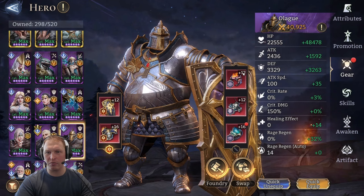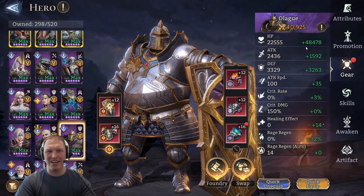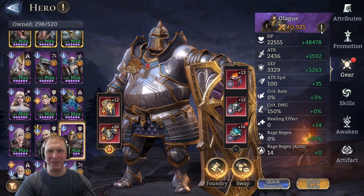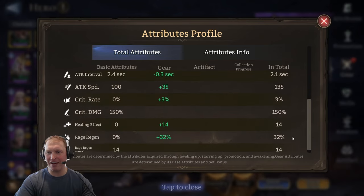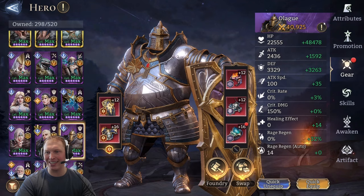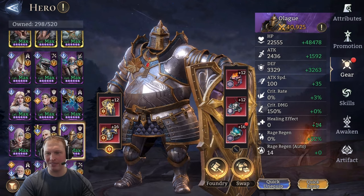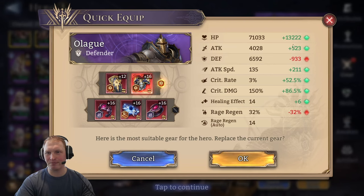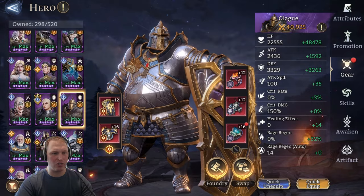Olag — random. He's got some 12s. My Olag's not even built. So yeah, actually build your Olag. 73k health, 6.5k defense, 135 attack speed, 32% rage regen. Random — I've got 12s. If I quick-equip him, we get an extra 13 but lose 1,000 defense. I don't know why it wants him to have crit damage, but I'm not going to do that. Actually build your Olag — he'll live much longer. But that is the team.